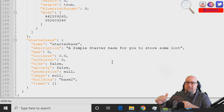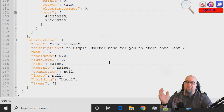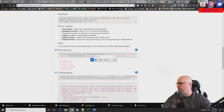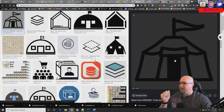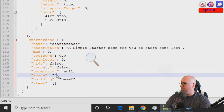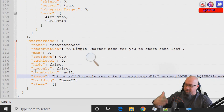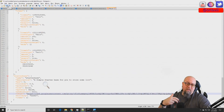Here we are at the kits data file showing all the information in each kit we've built. Let's hop on Google real quick — I'm going to grab an image and show you how to add it into your kit so it displays in the GUI. I found a PNG with a transparent background, which will work great. I'll copy the image address, go back to the data file, and paste it into the image field in quotations — just like that.